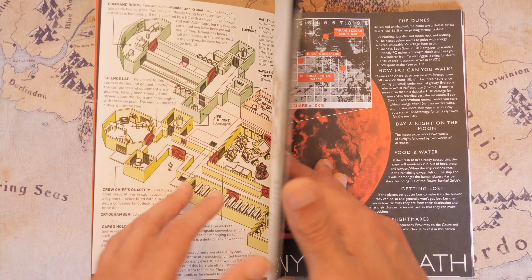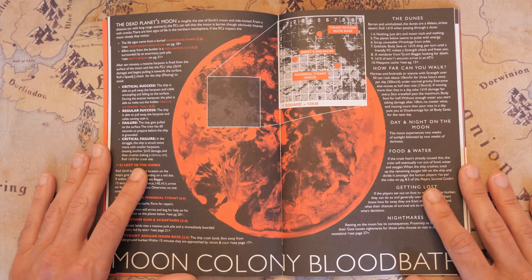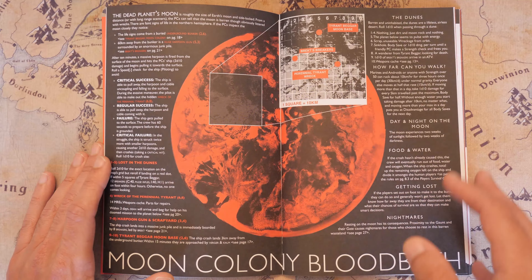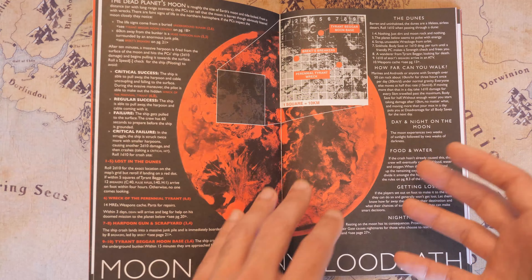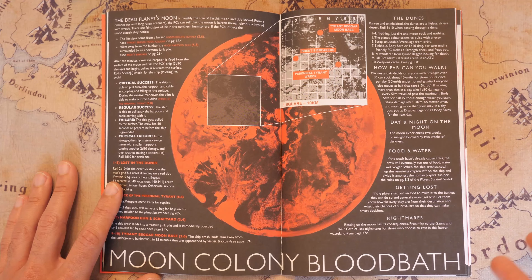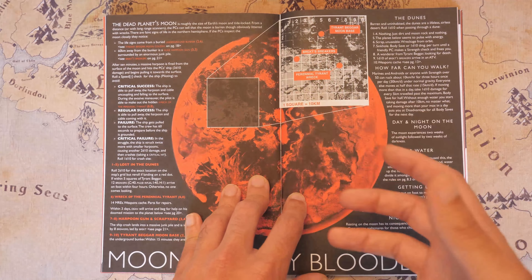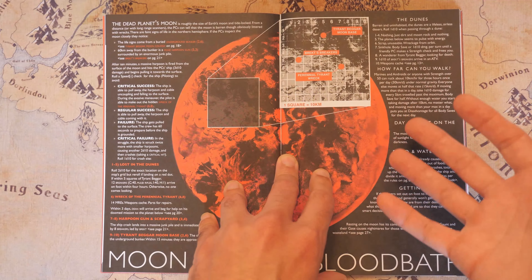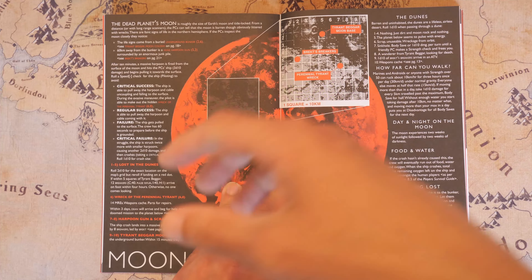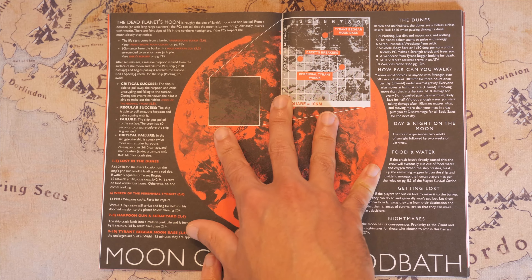Then we get to the second adventure: 'Moon Colony Bullet Bath,' which takes place on the dead planet's moon — so you're not actually going to the dead planet just yet. Let's say your players get back to their ship after the Alexis and they're wondering what to do next. There are people living on this moon, and one group lives in a salvage yard. They have this giant harpoon that they shoot from the moon to any ships that come by and pull them in — that's the way the book describes it.